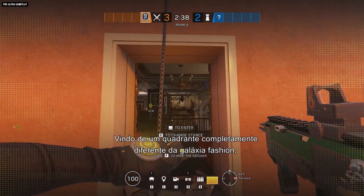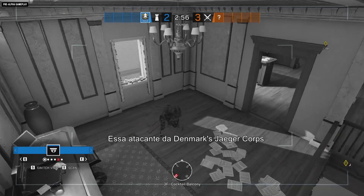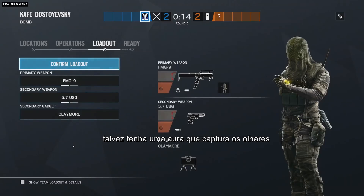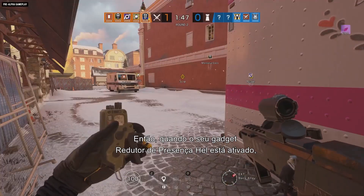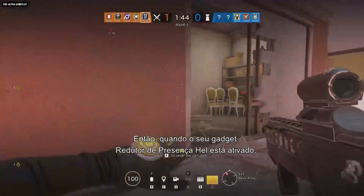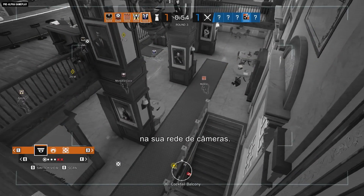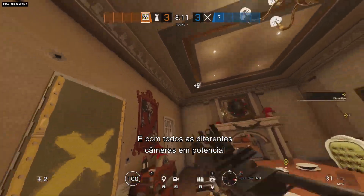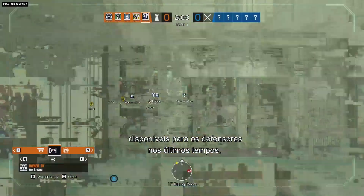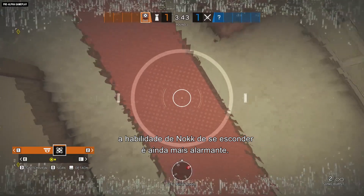Hailing from a different quadrant of the fashion galaxy, we have Nook. This attacker from Denmark's Jaeger Corps may have an eye-catchingly eerie getup, but you'd actually prefer it if you didn't notice her at all. When her Hell Presence Reduction Gadget is active, you won't hear her footsteps and you won't see any sign of her on camera feeds. It's a little spooky. And with all the different potential camera feeds available to defenders these days, Nook's ability to hide from them all is all the more alarming.